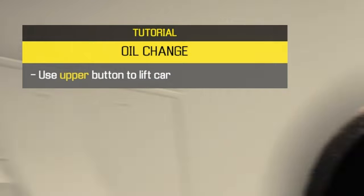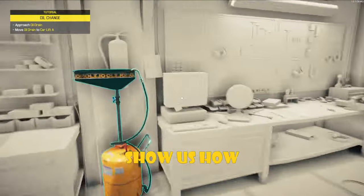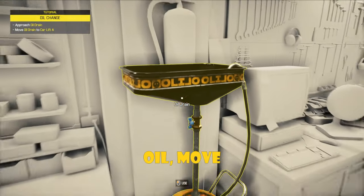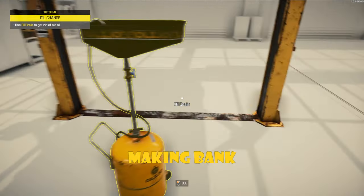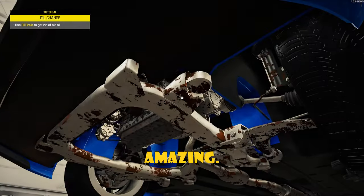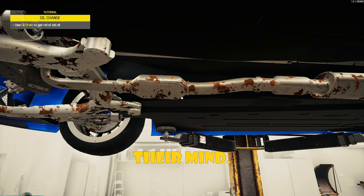Use the upper button to lift the car. Incredible button — watch this button action. Show us how to do an oil change. Approach the oil, move oil drain, lift car. I can teleport you here with my mind. Hell yeah, you'd be making bank being a car mechanic doing that. That'd be amazing. There are some people, I swear to God, that are so good at fixing things they just do it with their mind.